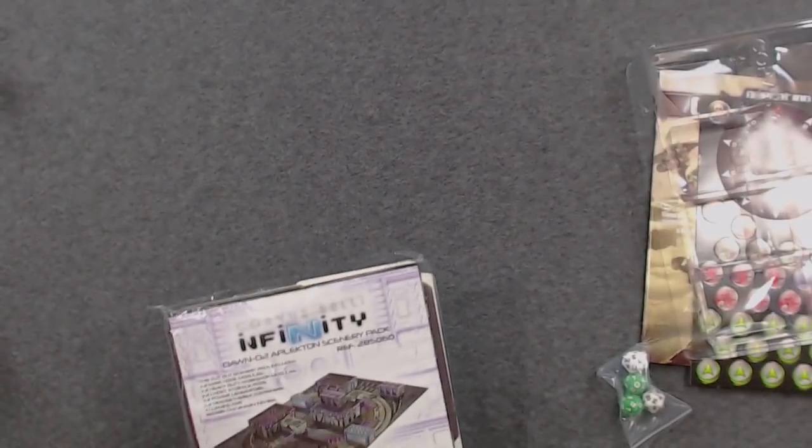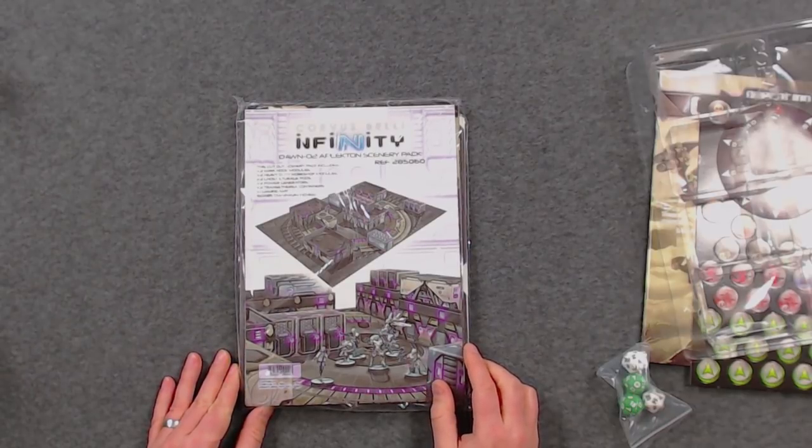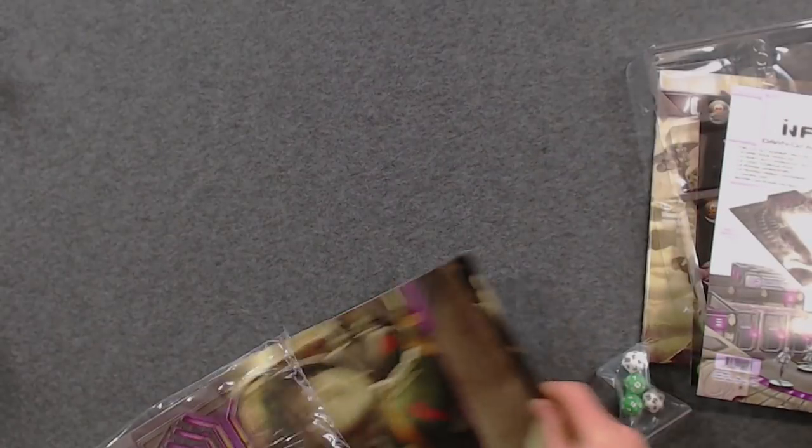Underneath the tray you get this pack which contains the scenery to enable you to play. Infinity is normally played on a four-by-four table for a full-size game, but for the missions in this introductory pack, the mat is about 24 by 32 inches. There's a little bit of information inside about what you get.